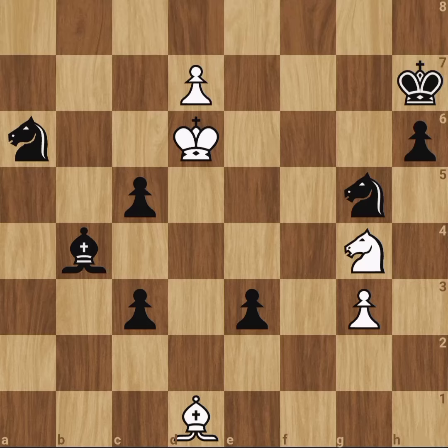Today, let's look at an interesting chess position. It is white to move, and according to chess engines, black is absolutely winning the game. But, believe it or not, Stockfish has completely missed a winning line for white.